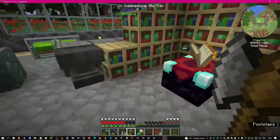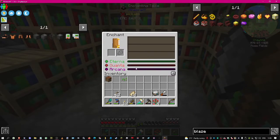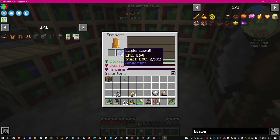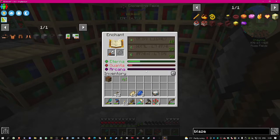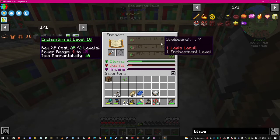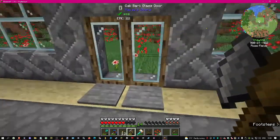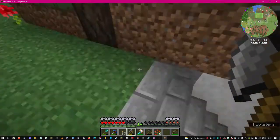I made an enchanting setup - it's not brilliant but it's there. It uses eterna and stuff, but it wasn't showing the stats. I tried putting lapis in, and once you have something in there it shows the stats. I didn't know that. I also put some stairs in my mine to make it a little bit easier.